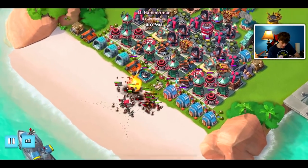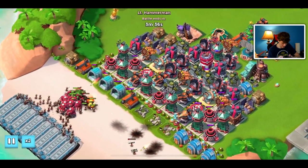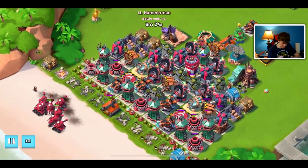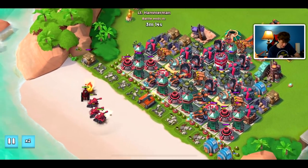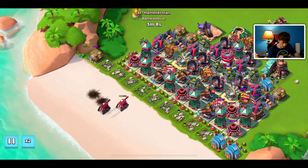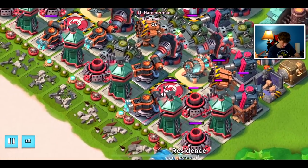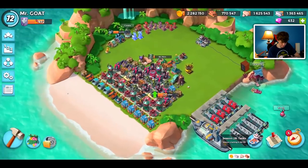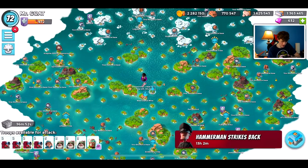On to stage three. The point of this defending Hammerman base — I always go over a quick overview of why it works because we got a lot of lower level people that watch. We have all the defenses clumped up because our goal is to have the rocket launchers and shock launchers freeze the troops on the beach while they target the residences in front, and behind that we got a layer of mines that usually does a lot of work.